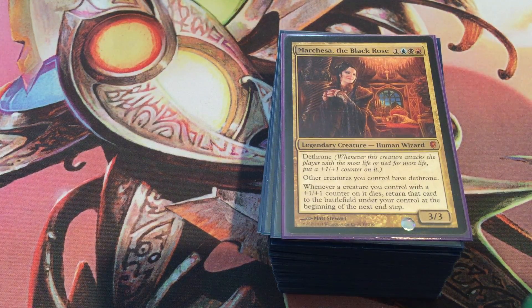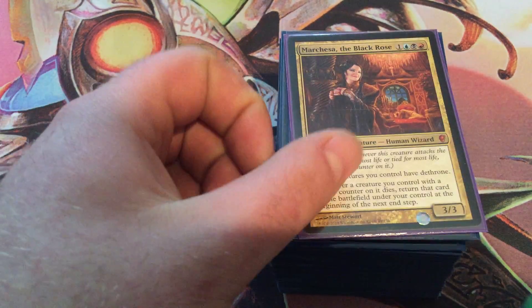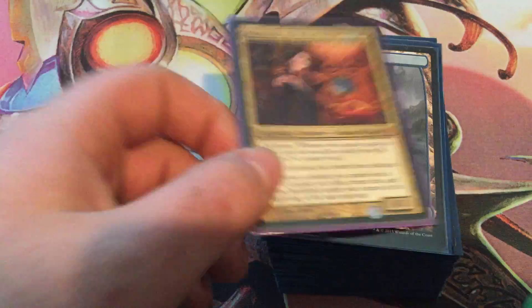I don't really know what the problem is, but let's take a look at the deck. Maybe I'll see what you have, and maybe we can share some ideas, because that'd be great so I can finally get this deck to work right. Maybe it's not just us — maybe she looks like she'd be really good, but she's just not. So, that's Marchesa.